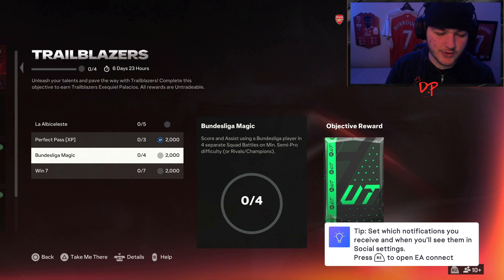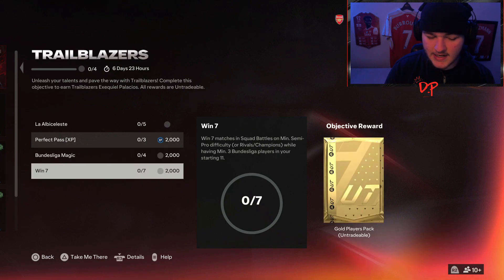You've got to score and assist using a Bundesliga player in four separate squad battles, once again at least semi-pro, rivals, or champs. And last but not least, you've got to win seven matches while having at least three Bundesliga players in your starting 11.